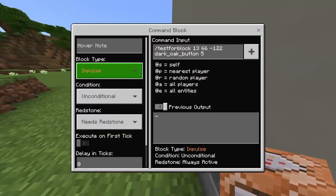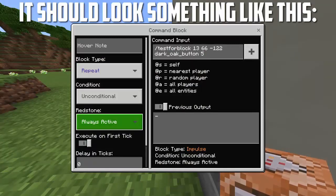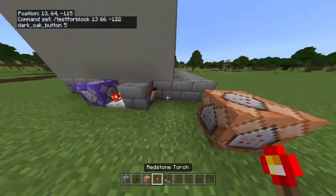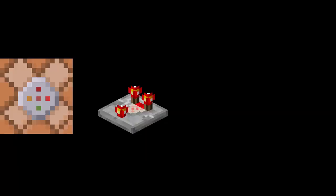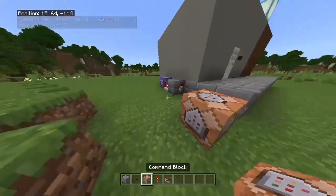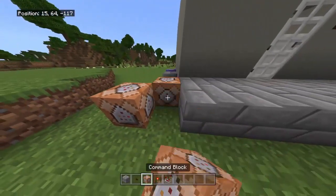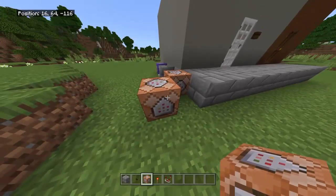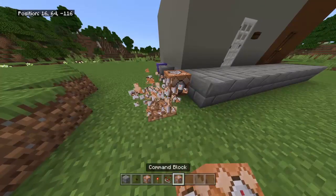Once you see that, keep the command and put it in a command block. You want to make it repeat and always active. Once that's done, place a comparator and redstone torch in this formation: redstone comparator, block, redstone torch. Then place the command block with the fill command right in front of the redstone torch. You can copy and paste it into another command block if needed.